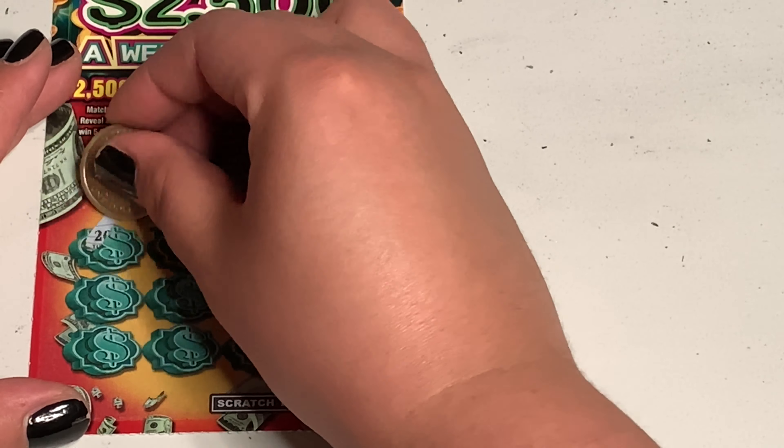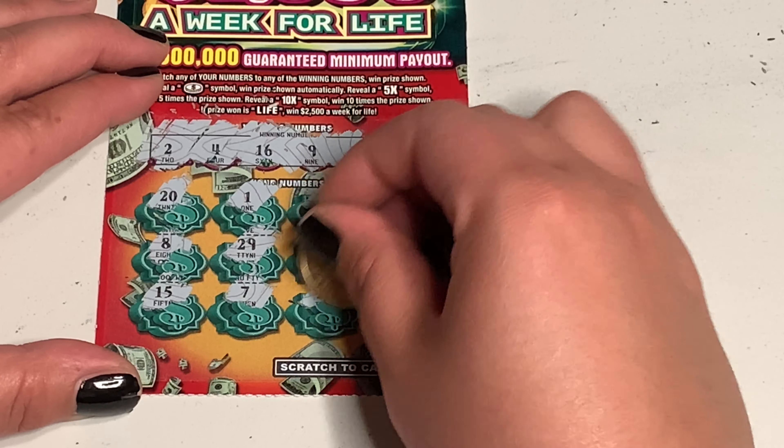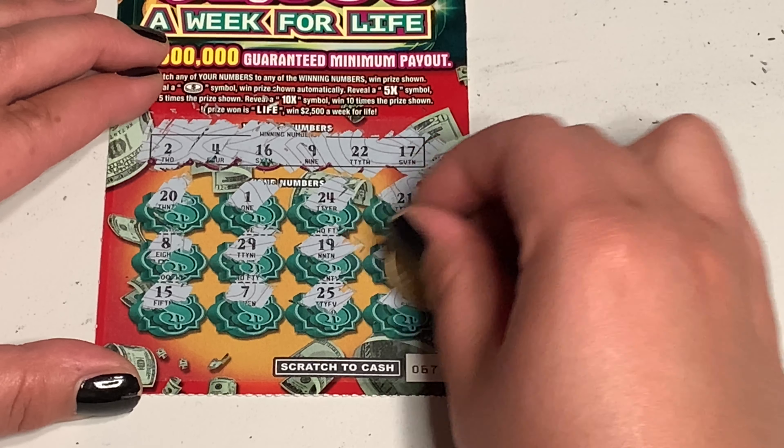Last $2,500 a week for life ticket. Numbers: 2, 4, 16, 9, 22, and 17. Let's see what we got: 20, 20, 8, 15, 1 — wow, they're really teasing me with this one. 29, 7, 24, 19, 25, 21, 13, and 6. Alright, not doing great so far.